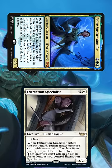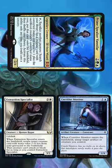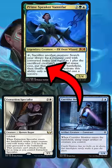We sacrifice the Corridor Monitor to Vanifar to get an Extraction Specialist, which reanimates Corridor Monitor and untaps Vanifar. We do the same thing again — sacrifice a Corridor Monitor to get a second Extraction Specialist, reanimating Corridor Monitor and untapping Vanifar.